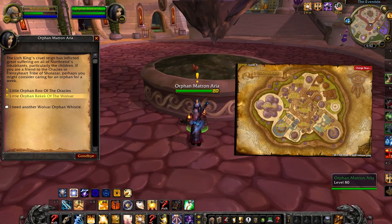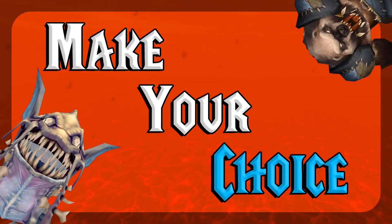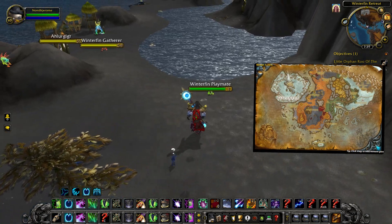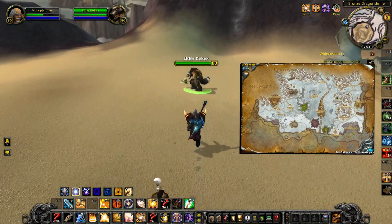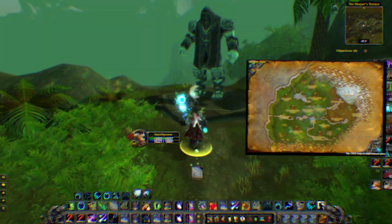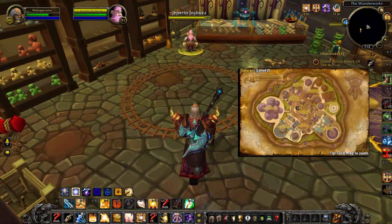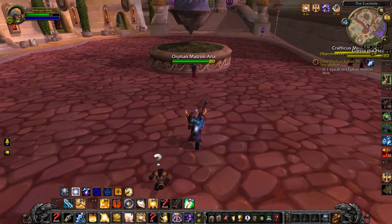If none of these orphans appeal to you, head to Matron Arya in Dalaran. You get to choose between a Wolvar or an Orkel orphan. The Wolvar questline rewards you with a Wolvar Pup while the Orkel questline rewards you with an Orkel Hatchling. First, head to Grizzly Maw. Orkel orphans head to Winterfin Retreat in Borean Tundra, or if you have a Wolvar, head to Snowfall Glade in Howling Fjord. Then head to the Bronze Dragonshrine northeast of Wyrmrest Temple. The Orkel follow-up takes you to the Shaper's Terrace to talk to Etymidian, while Wolvar visit Hemet Nesingwary at his base camp. Then go to the top of Wyrmrest Temple to meet Alexstrasza. Finally, head to the Wonderworks and buy a small paper zeppelin and throw it at your orphan, then go back to Matron Arya to get your reward.